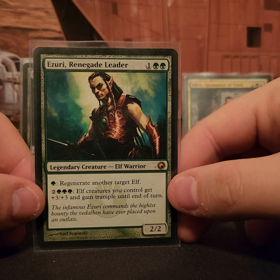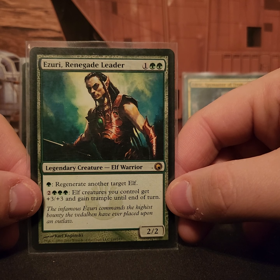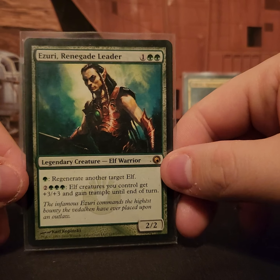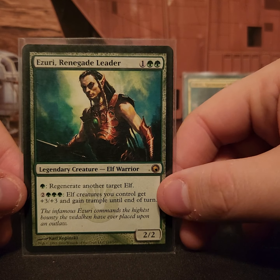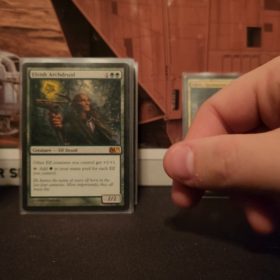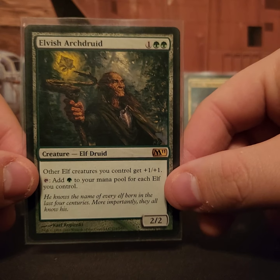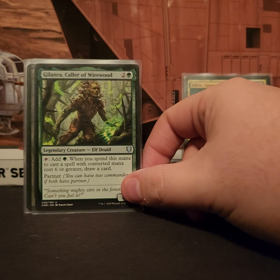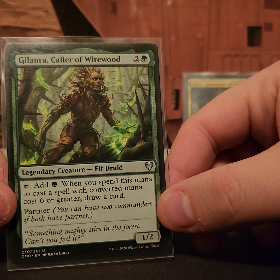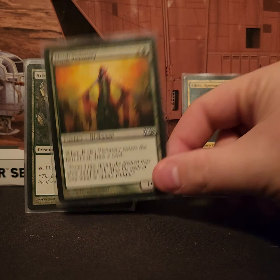The first creature we have is Azuri, Riding a Leader. He has regenerate one for an elf, or pay five to use Overrun for elves. This is what you want when you have infinite mana — we have a couple of different ways to get infinite mana in this deck. Next is Elvish Archdruid: other elves get plus one plus one, and he taps for each elf you control. Then Wirewood — tap and add one green mana, and if it's a six-power or greater creature you draw a card.